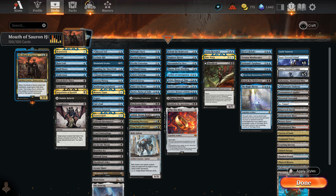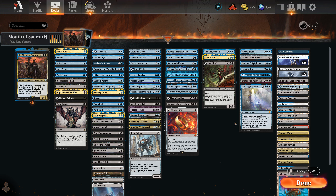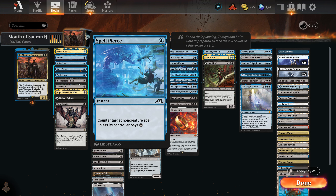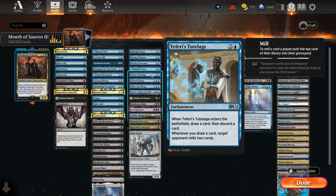We get to a point in the game where we have six or seven mana, Mesmeric Orb down, maybe Teferi's Tutelage or Psychic Corrosion — whenever we draw a card, each opponent mills two cards. We're in a draw-go board state with a bunch of removal spells and counterspells in the deck. The opponent has to keep playing stuff to try to beat us, but by doing so they're hurting themselves because of Mesmeric Orb. And every time we draw a card, they mill two more cards.